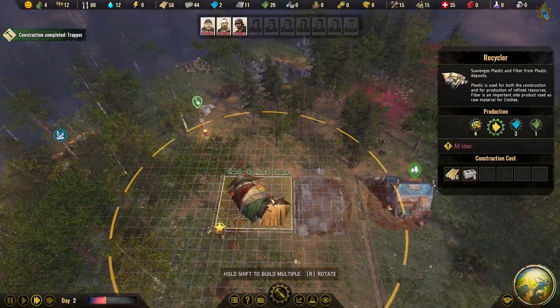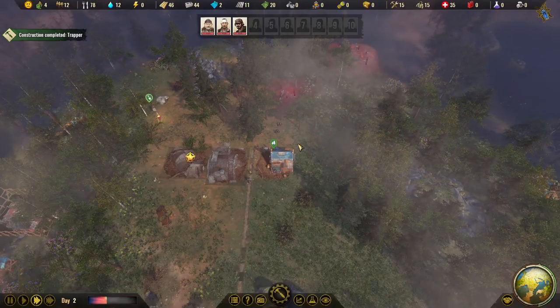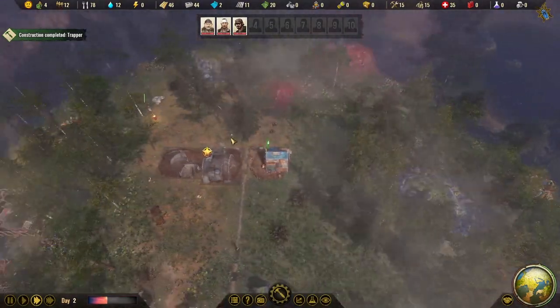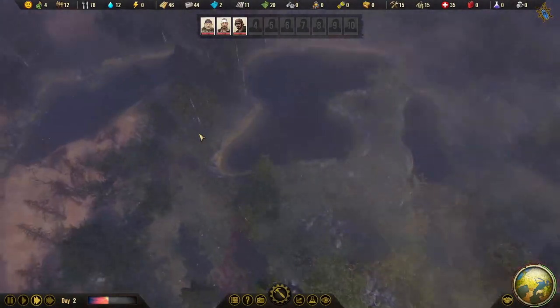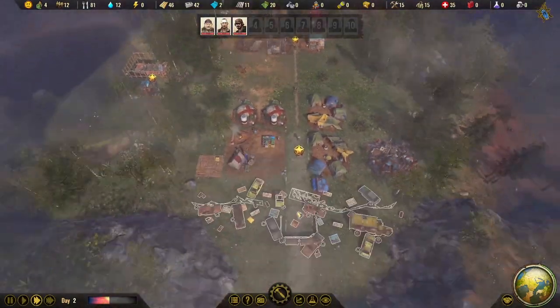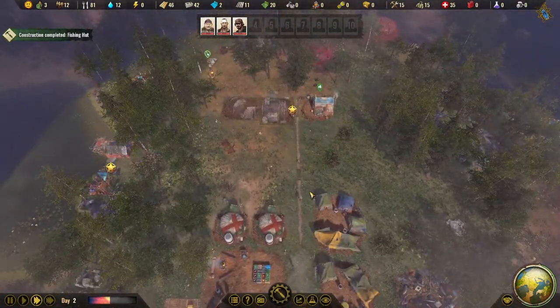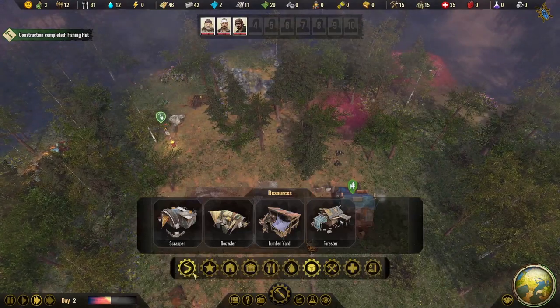We seem to have a peninsula in our city — water on this side, water on that side — so we'll have to build upward in a high-density pattern. Actually there's a lot of water near us, which will make our city quite compact. I like it — each map provides its own unique layout challenges.